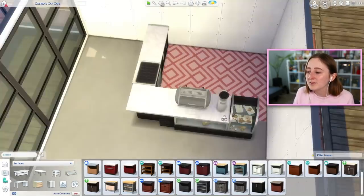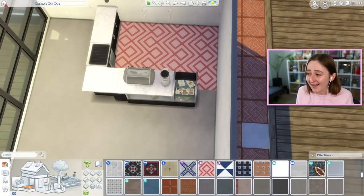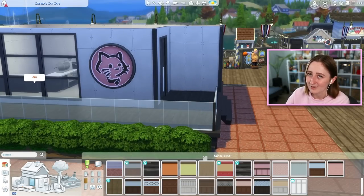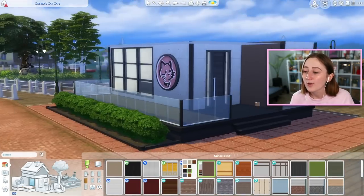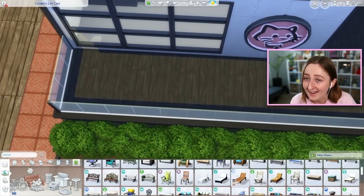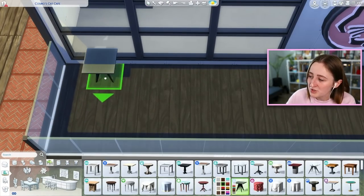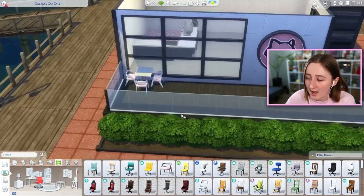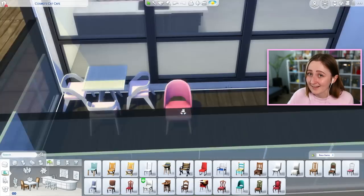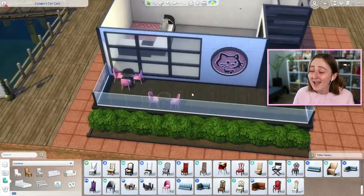I think you're gonna like this build. I will say I used a lot of packs in this one — for that I sincerely apologize — but it turned out really, really cute. You can see I'm already starting off with a kit flooring, so we're off to a bad start pack-wise. The whole place is black, white, and pink inspired, and I love all of the pink accents. Most of that color scheme inspiration did come from that giant cat sign that I hung up. Sometimes you find one item in The Sims and you're like, this is the item, this is the whole build, this is the inspiration for the entire place — and I think it worked out.